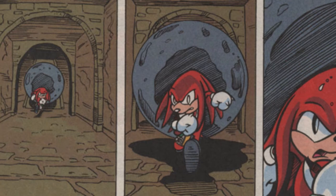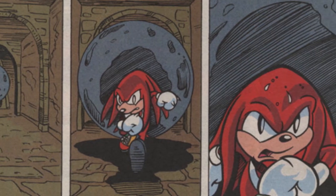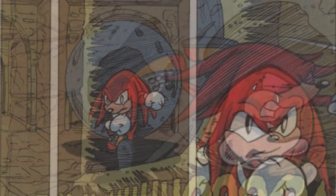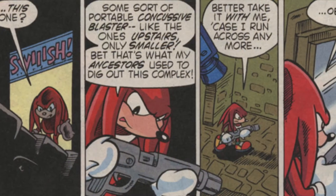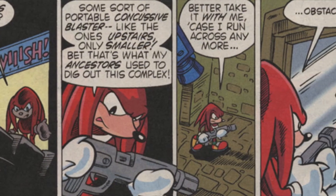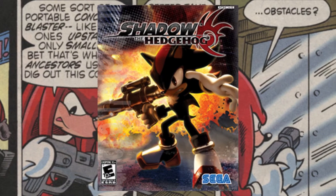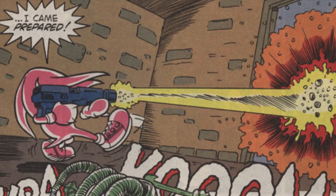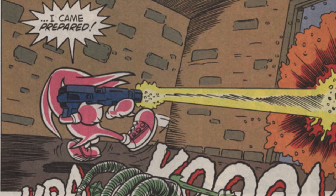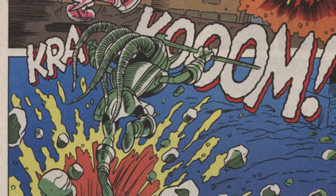After a second page of recap, we go full Indiana Jones as Knuckles is chased down a massive hallway with a large boulder in hot pursuit. Knuckles manages to get away from the boulder, but the top of Mount Fate is suddenly blown off. He finds his way into a room with a portable combustor — basically a laser gun, but this isn't Shadow the Hedgehog so they can't call it that — and uses it to get through a giant metal door, just as a green glowing figure pulls itself from the wreckage of Mount Fate's destroyed summit.